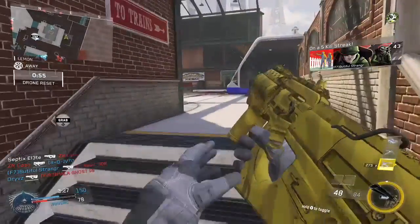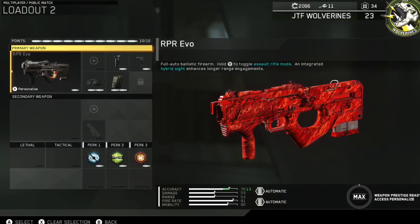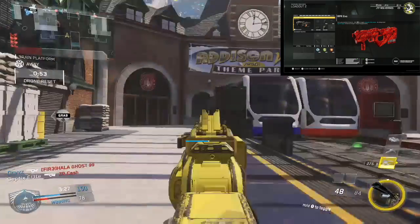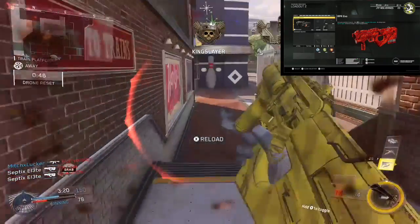I'll put the class up right on the screen now. As you can see, I'm running a bunch of good attachments with it — Quick Draw, Grip, Extended Mags, and Laser Sight. The Laser Sight is really good with the submachine gun; you can just spray your bullets and it goes really straight. It's super overpowered, to be honest.